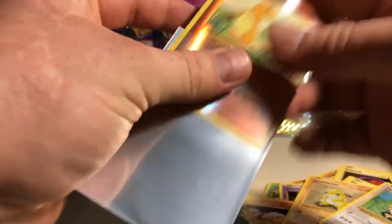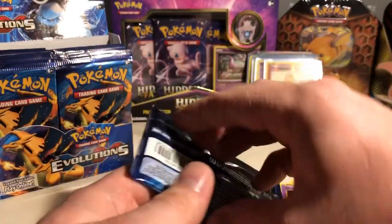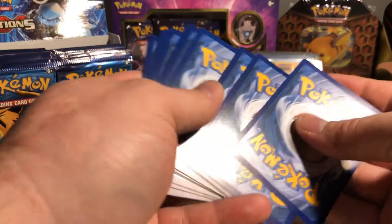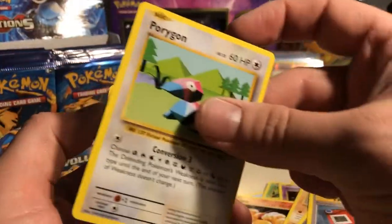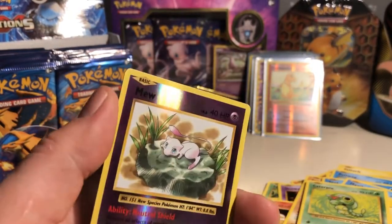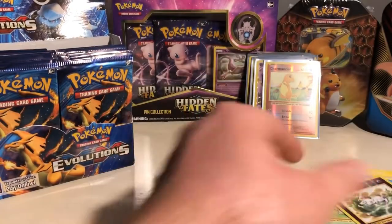Blastoise — let's go! Pack seven: Evolution Spray, Pokedex, Poliwag, Seal, Magikarp, Lightning Energy, Caterpie — reverse holo Mew, nice! — and the rare is Beedrill. Come on, I don't want to have to buy any cards from this set — Venusaur, help me out here.